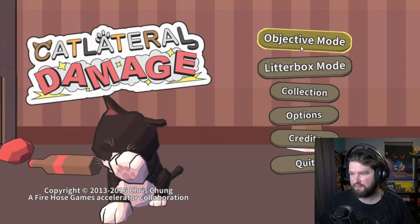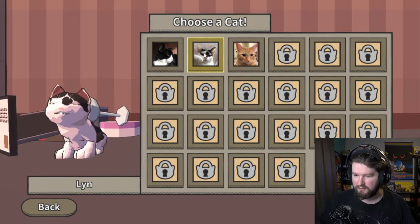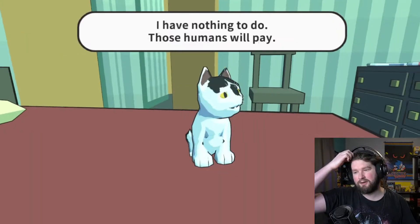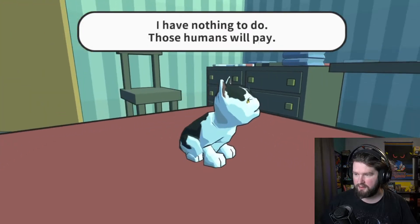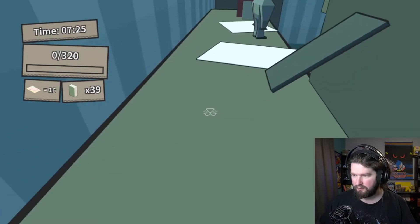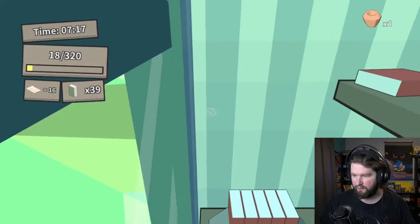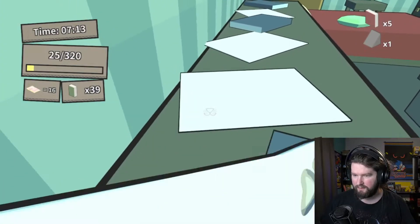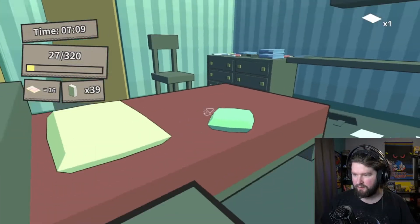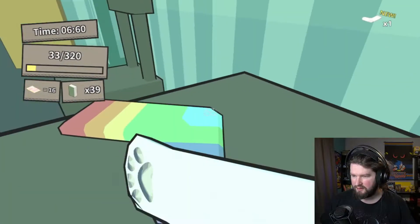Hold on, let me open that back up. I know the screen went black. Okay, it's back. Choose a cat — oh, you get to be the kitties? This one's cute. Lynn? Let's be Lynn. Oh, that's adorable. This is a different room, isn't it? Bonus 16, extra 39 — 320 objects. New photo unlocked.